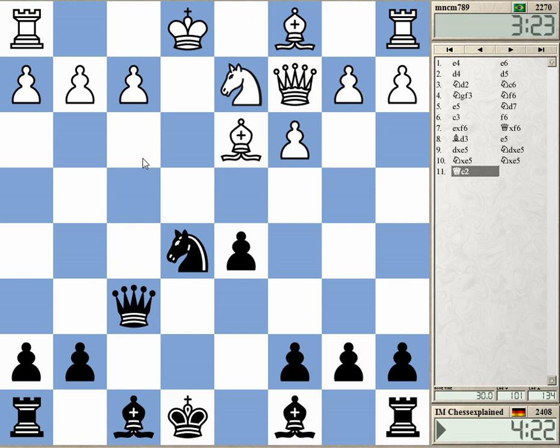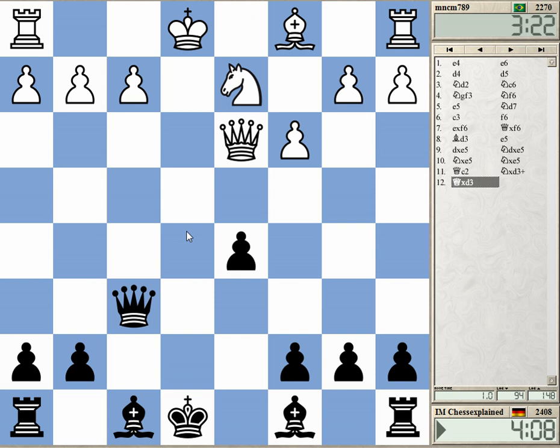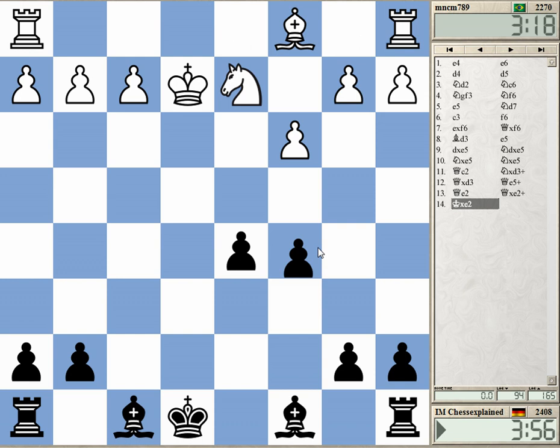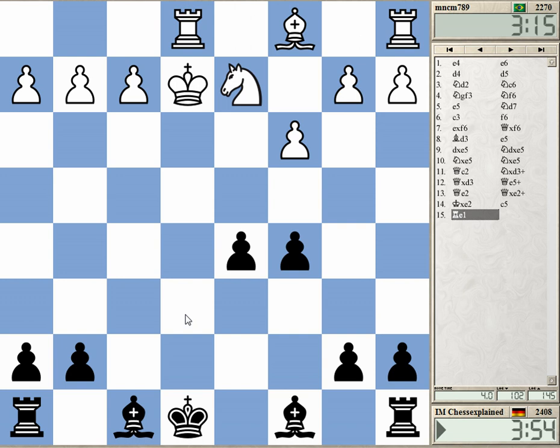Queen c2. Now I can get a fine position with more than one line. I can also just take, check, and consider queen e5, after which he pretty much has to play queen e2. That's a check — simple but strong — leading to a bishop pair position where I also have an extra point in the center.